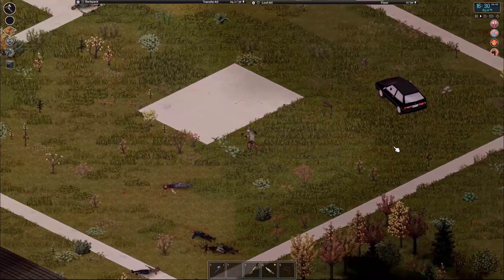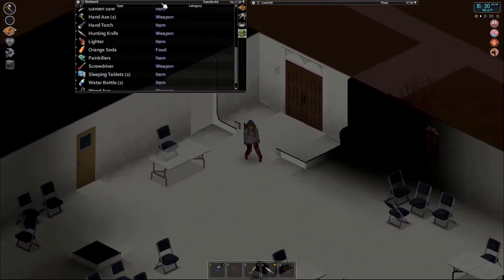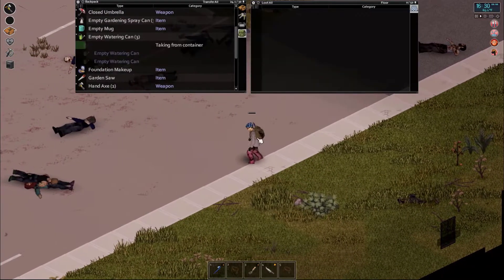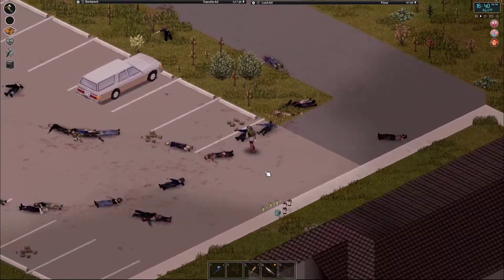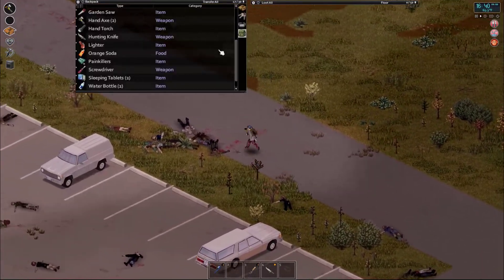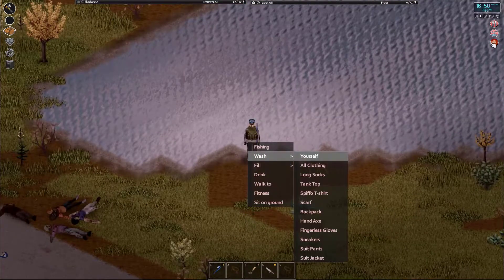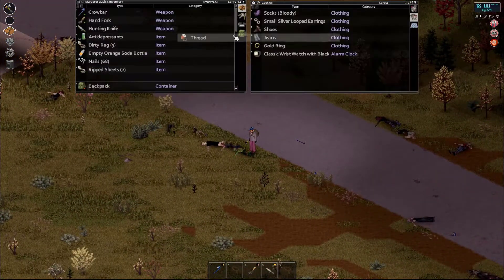We didn't bring any rope, that's unfortunate but I have to live with that. I'm going to put the watering cans right here - I like spacing it out so I can see what I put down. We have plenty of axes. I'm going to quickly clean myself to get rid of that annoying anxious moodle. Hey, we got a little bit of thread out of that!